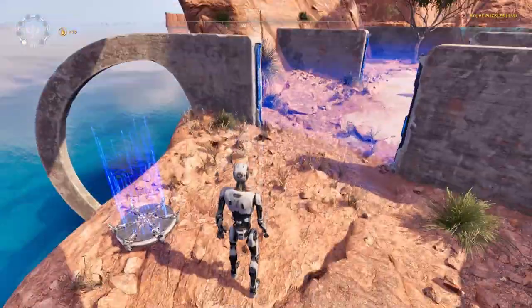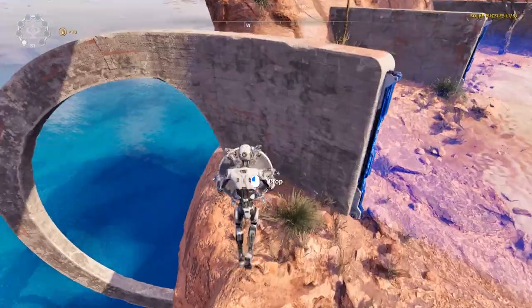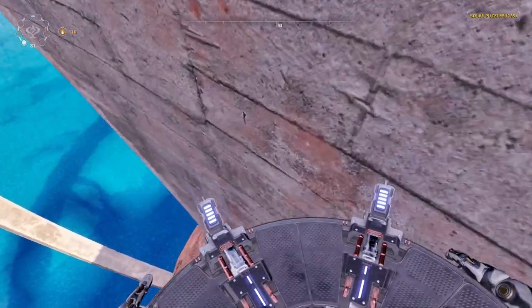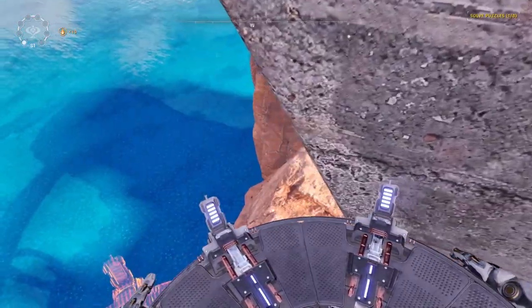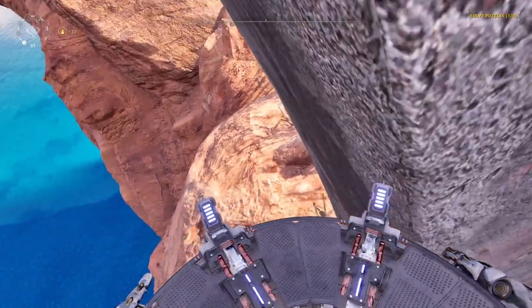There we go — I finally got that. So now that we're over here, the next step is to just bring this over and pretty much do the exact same thing in reverse. So we're just going to go ahead and edge around the corner here, just enough to be able to put this right on the other side of the cliff. Just like that.